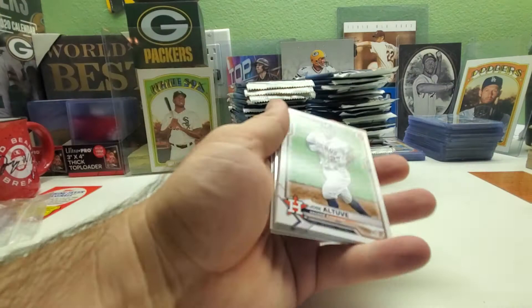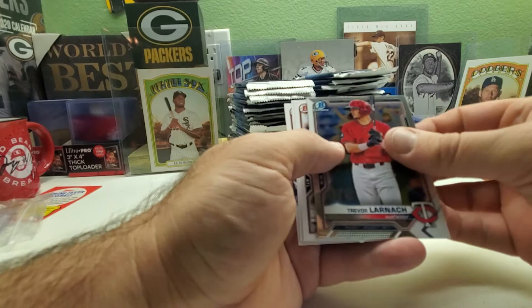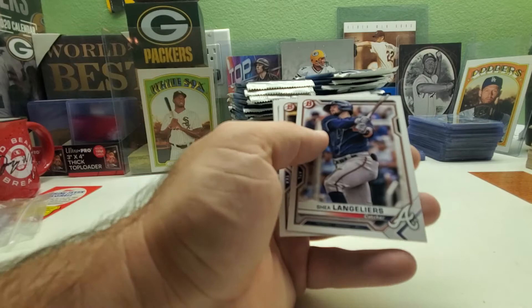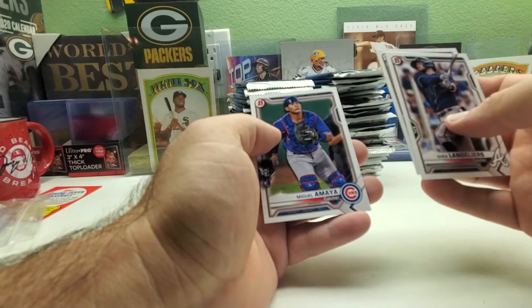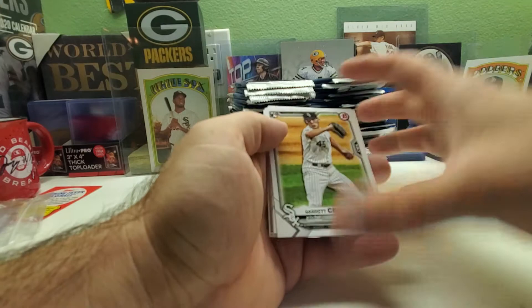Jose Altuve, Pete Alonzo, Manny Machado, Luis Garcia rookie, Chances rookie. Trevor Larnach and Josh Donaldson again. I wonder if they get any Blaze Jordans or Austin Martin chrome cards in this. Shane Langlier, Brandon Lora, and Miguel Maya. I've got five Austin Martin chrome cards and I've got two Blaze Jordan chromes.